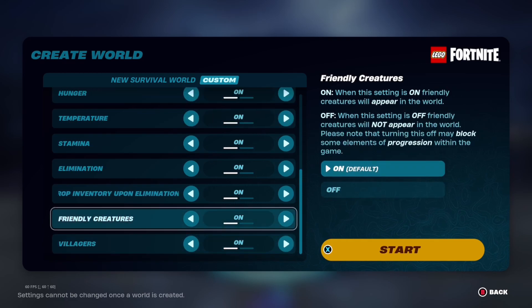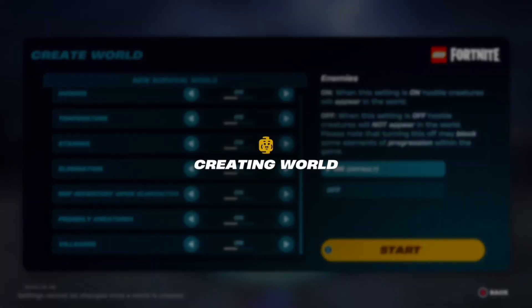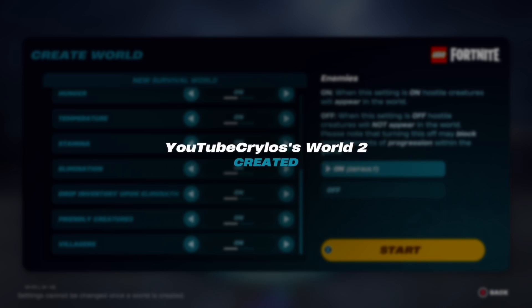Just so y'all know, after you start the world you can't change any more settings. That's how you do it — all you do is click OK once you have your settings where you want them, and there you go. Once you create the world it'll automatically start the game.